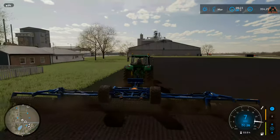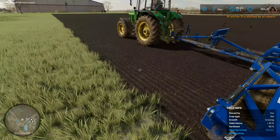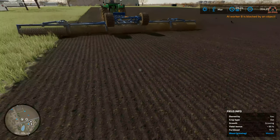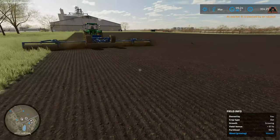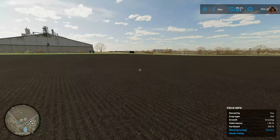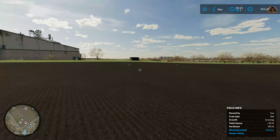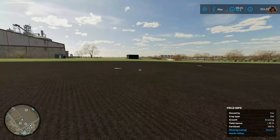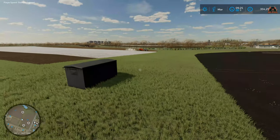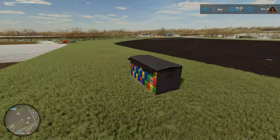So what we're doing with this field is we have cultivated it — it's a large old field. We're going to add some lime to condition and change the acid balance of the soil. Once we've done that we're going to apply some solid fertilizer with our fertilizer spreader, then another load of lime, and then even more fertilizer. Only then am I going to plant.